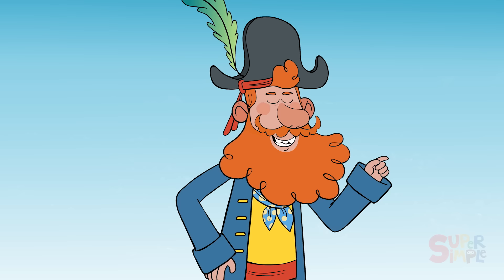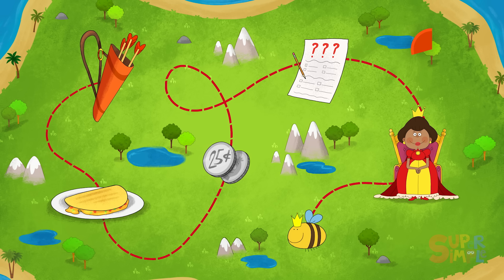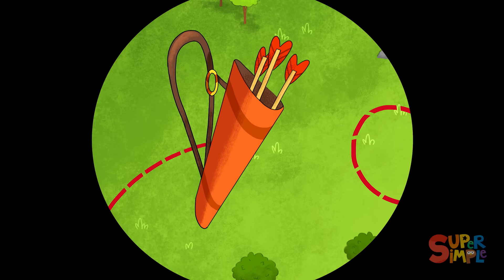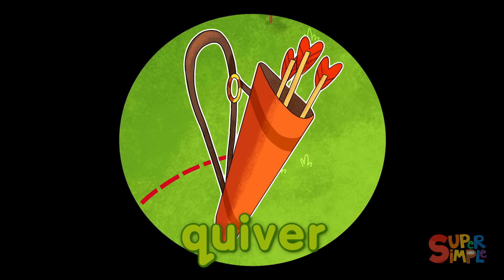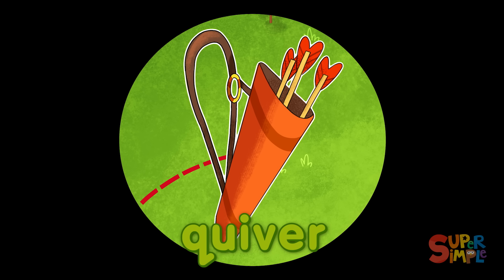Did you catch all the things that start with the letter Q? Let's see if you can spot the other Q words found on Q Island. Did an archer forget his belongings on Q Island? For there be a quiver! A quiver is used to hold an archer's arrows, bolts, and darts — to allow them to walk freely while carrying a quantity of arrows over their shoulder like a backpack!